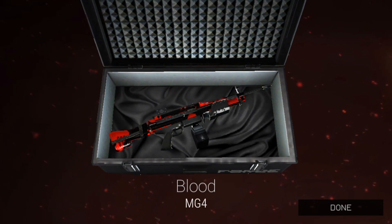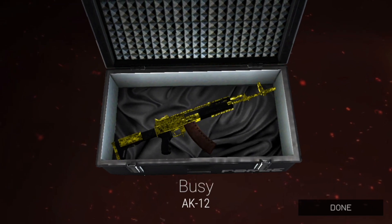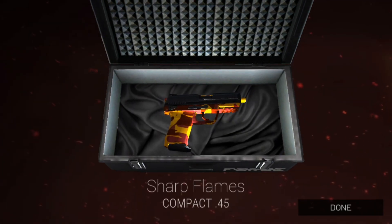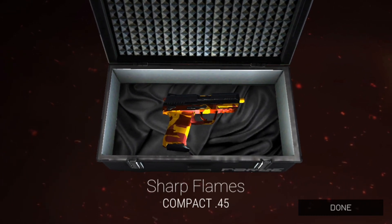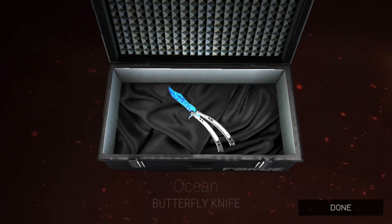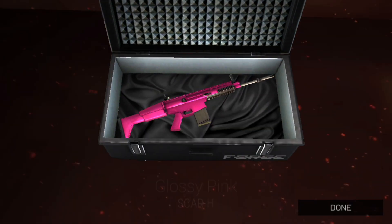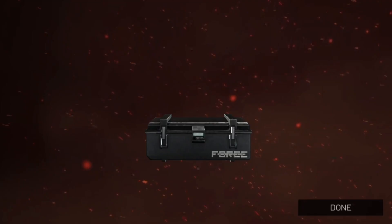Blood for MG4 — I'd rather have a fully opaque skin. Got Fizzy for the AK-12 as opposed to those clear ones. Sharp Flames for the Compact 45 — not totally a fan but first Compact 45 skin. We got Ocean for the Butterfly Knife and Glossy Pink for the SCAR-H — very fitting.